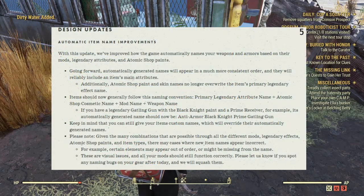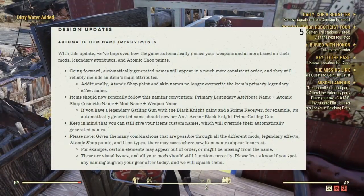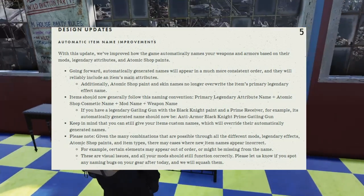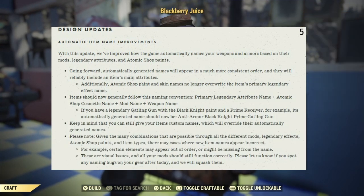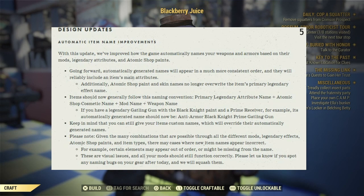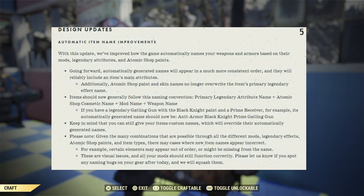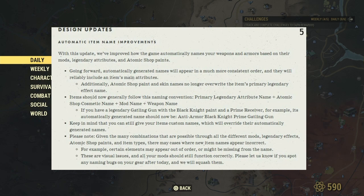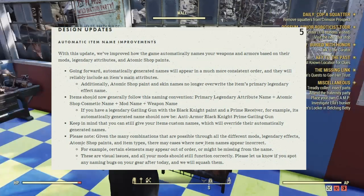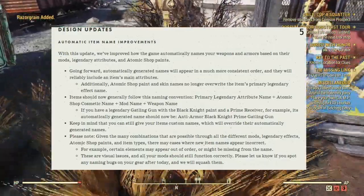Next up, design updates — automatic item name improvements. With this update, they've improved how the game automatically names your weapons and armor based on their mods, legendary attributes, and Atomic Shop paints. Going forward, automatically generated names will appear in a much more consistent order and will reliably include item main attributes. Atomic Shop paint and skin names no longer overwrite the item's primary legendary effect name. Items should now generally follow this naming convention: Primary Legendary Attribute Name + Atomic Shop Custom Name + Mod Name + Weapon Name. For example, a legendary Gatling gun with the Black Knight paint should now be named Anti-Armor Black Knight Prime Gatling Gun.